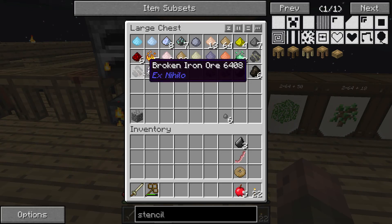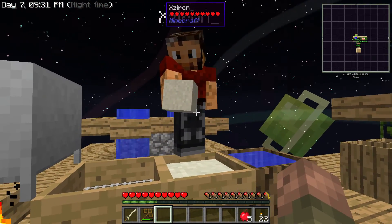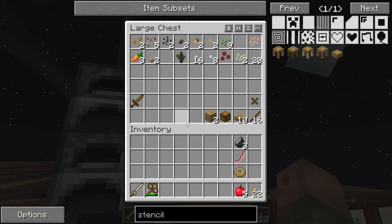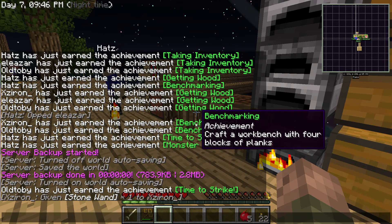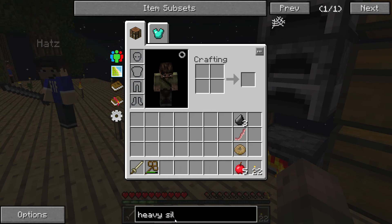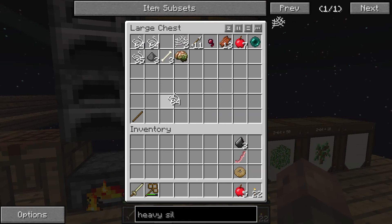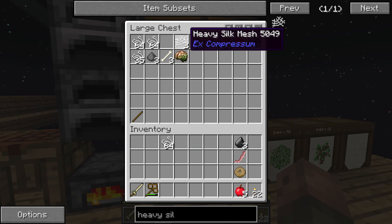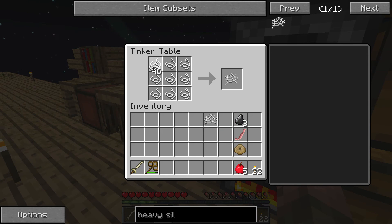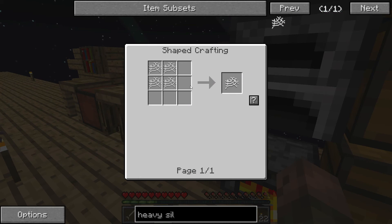If we can get redstone pretty quickly here — yeah, there's six in there now. If this mob farm would work... Would you like to make a heavy silk mesh and then the heavy sieve? Sure. We can look it up and speed up the sieving process. Heavy silk takes four of those.